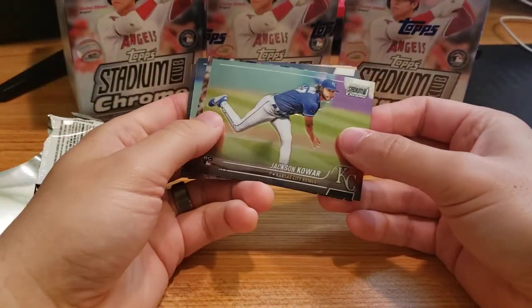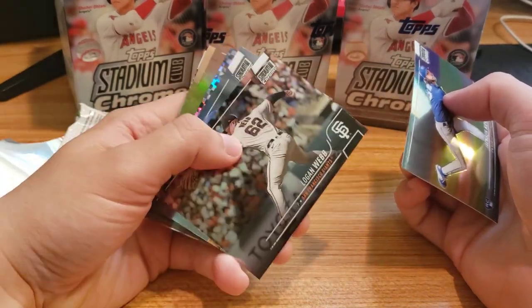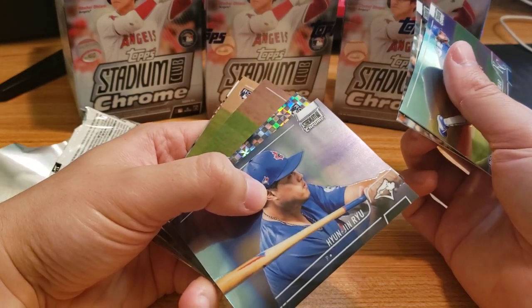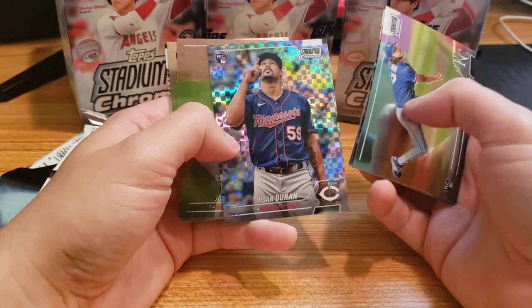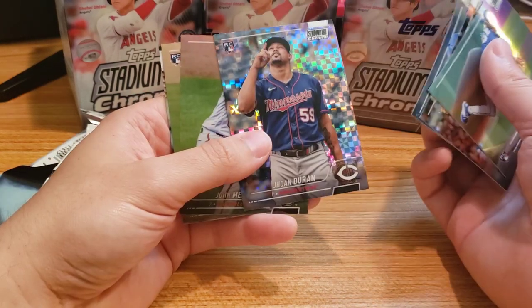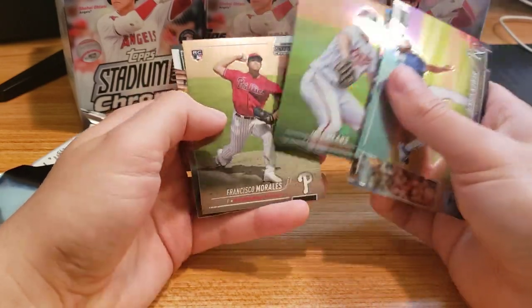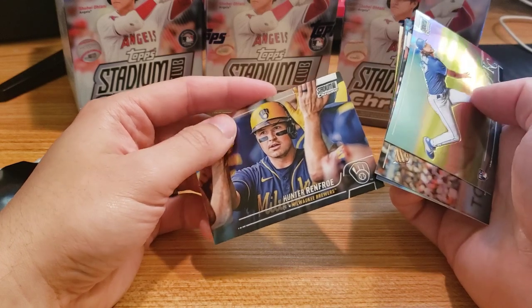Pack number three: got Jackson Kowar, Logan Webb. These are all horizontal cards. Joan Duran — I don't know him, it's a rookie. John Means, Francisco Morales, and Hunter Renfroe.